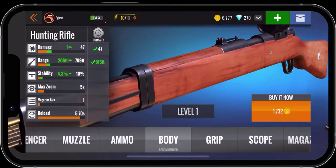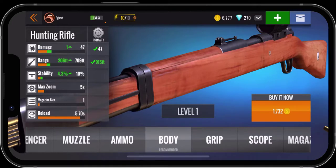Right now we're at 709 feet and after we upgrade it would be 915, so we'd have the necessary range with this upgrade. We've got 6,777 coins — you can see that up there in the top right-hand corner — and our 270 diamonds. So we do have plenty of money for the upgrades.